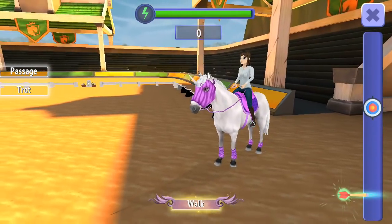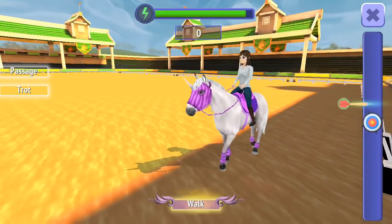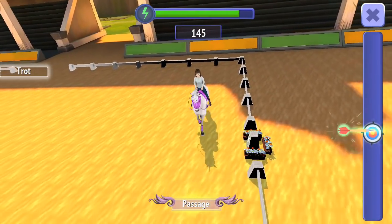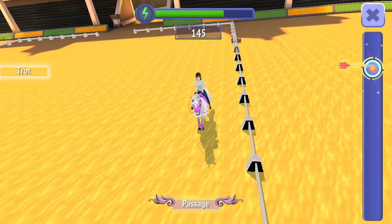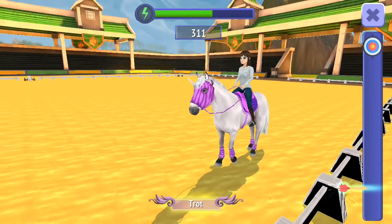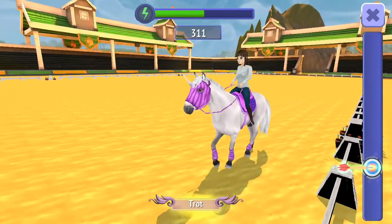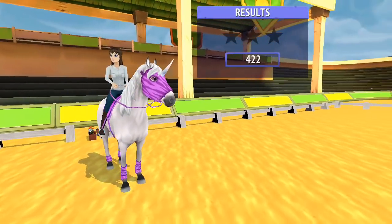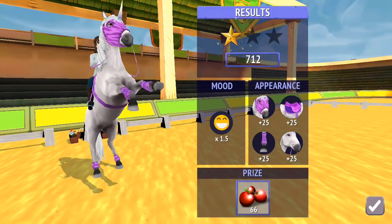So we've got to do a walk to start off with — we want to try and keep this in the target as much as we can. Now for the passage. This is really, really difficult — just need to keep tapping it to try and get this. Now we've got to do a trot. Oh, we went way too far there. This is super difficult. The jumping is so much easier than this. Hopefully that is just that one star — that's all we need. Yes! Okay, so we got it — we got 66 apples from that as well.